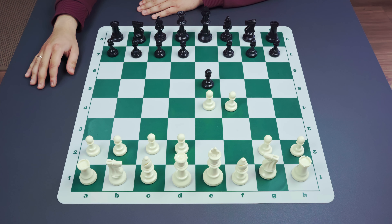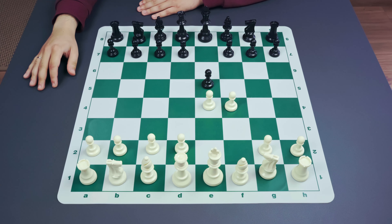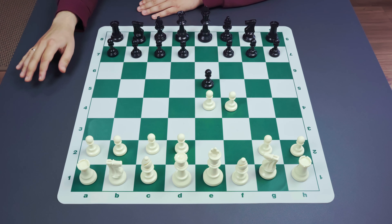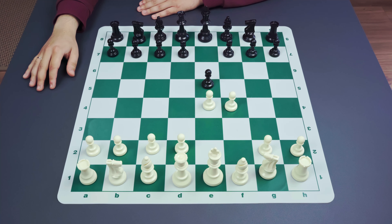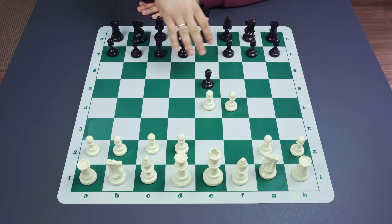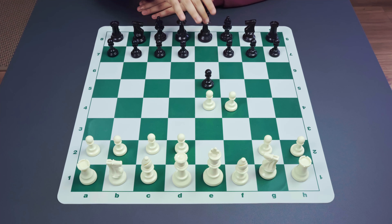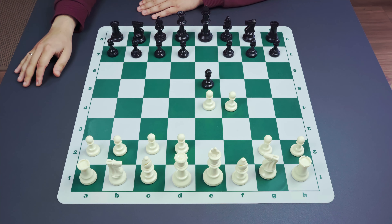Another idea is that while Black is capturing the pawn and trying to keep it, White is spending time in a very useful way — quickly developing pieces and building initiative against the king. Unlike the Queen's Gambit, the King's Gambit is pretty dynamic because everything happens in the center and on the kingside, so it is somehow connected with both kings.